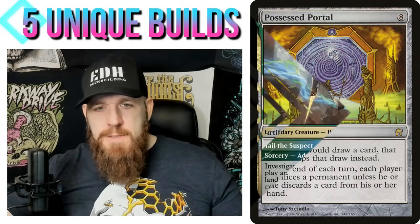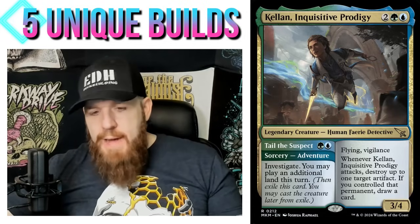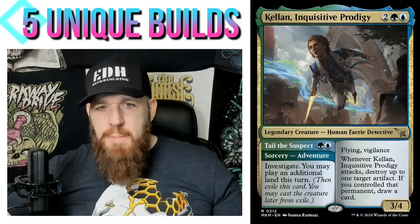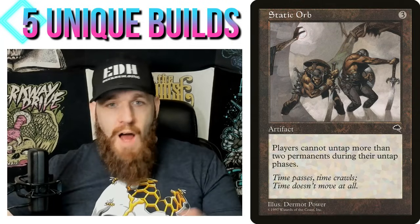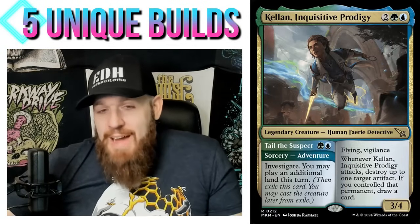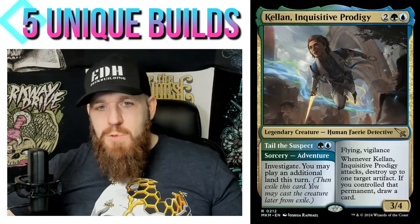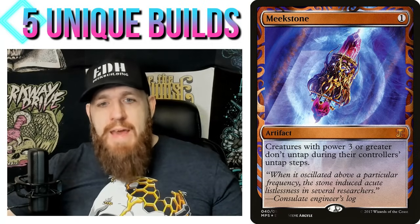You'd be playing a Kellen stacks deck, and the stacks pieces would be the artifact ones — typically the most powerful stacks effects you see. The reason it kind of works is that you can just destroy those stacks pieces at your convenience. Most of those effects are symmetrical — affecting everyone. So if at any point it's not really helping you, you just attack with your commander, which has vigilance — very relevant here because a lot of stacks effects involve your stuff not untapping.